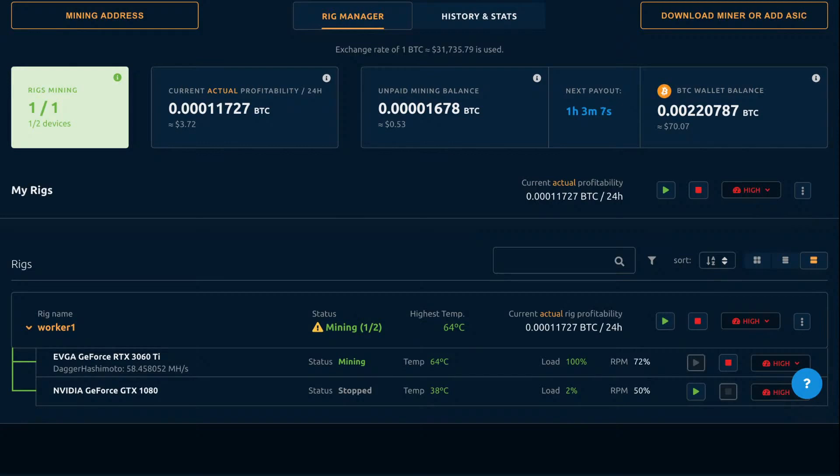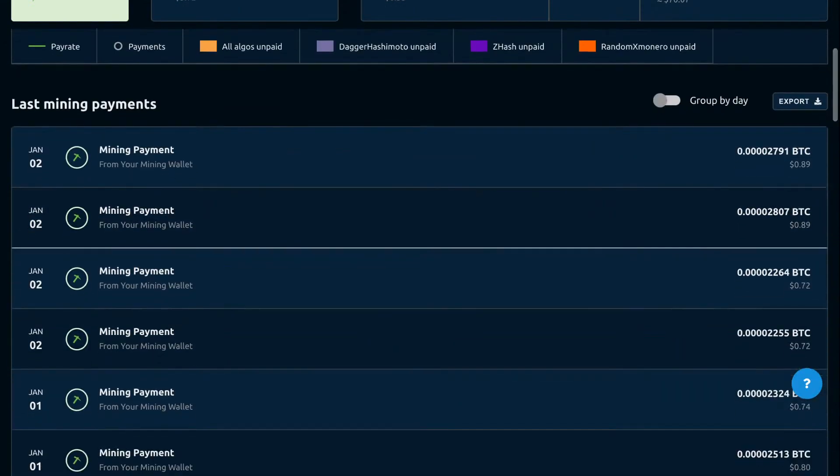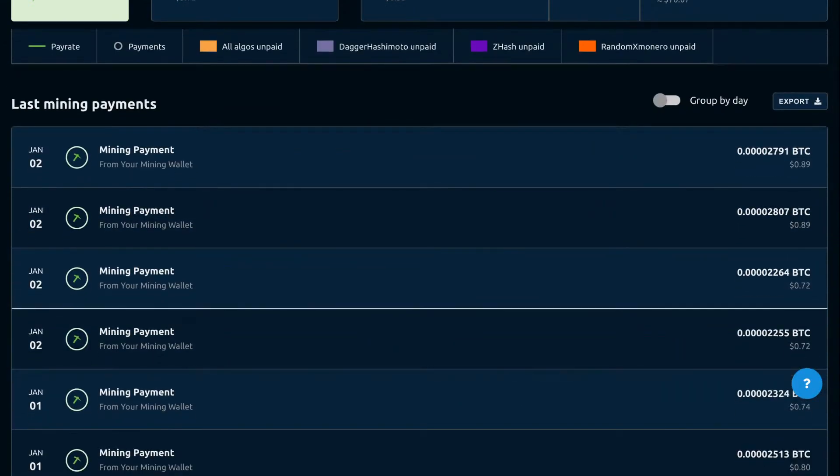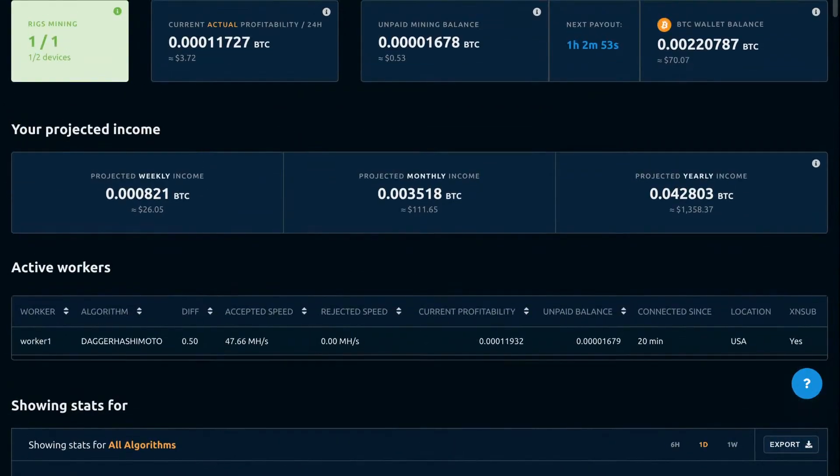If we go to the history and stats — previously I was using both cards, so these numbers don't really represent what that card would produce by itself. But at roughly $3.72 per day or $5.03 per day, you're looking at about $26.05 per week, $111 per month, and $1,358 per year approximately.